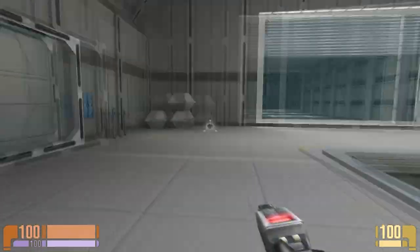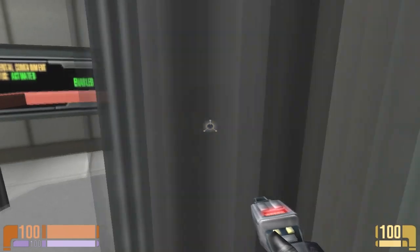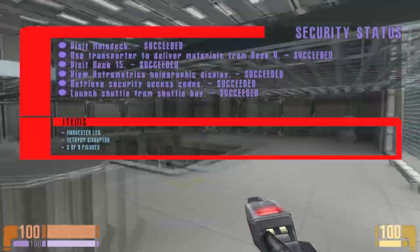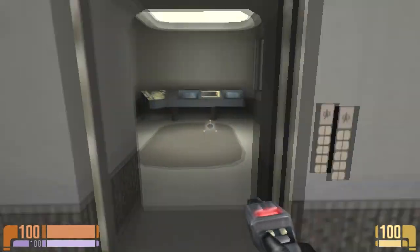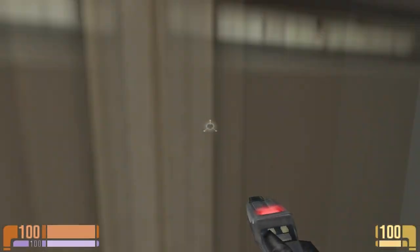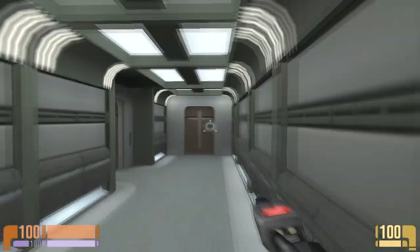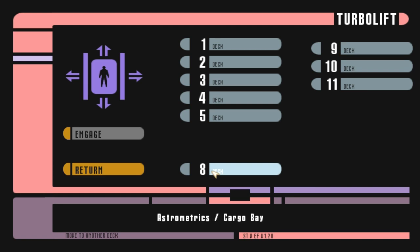There we go, now I can move. Alright. And it looks like we're actually done now. So now we can go deck by deck and just dick around. Sure, why not. Let's go start at deck 15. To get to deck 15, we actually gotta go here.